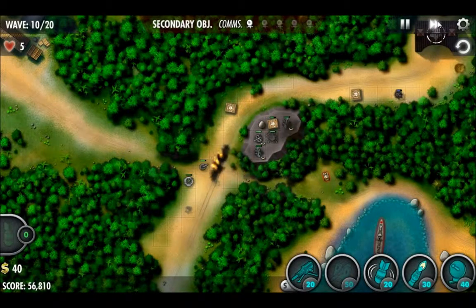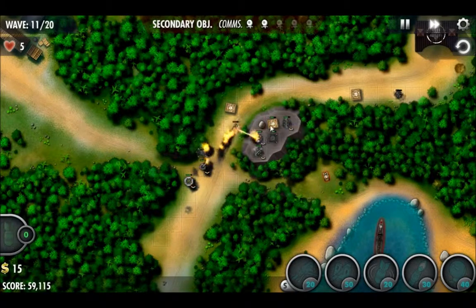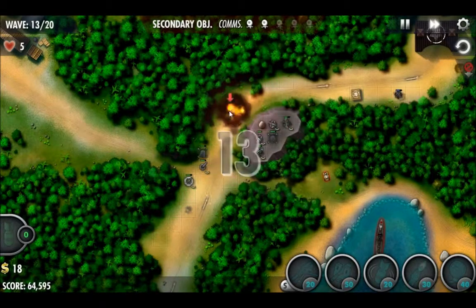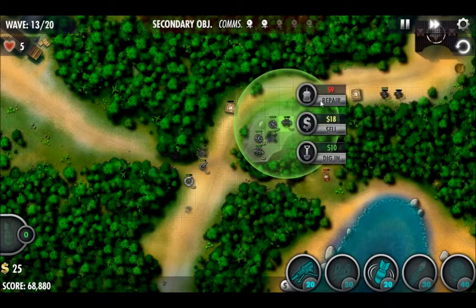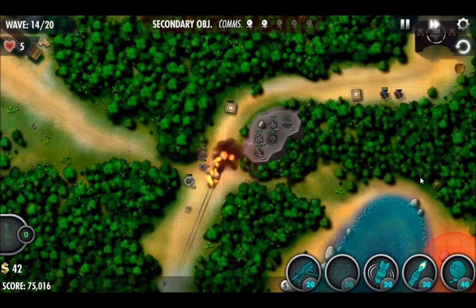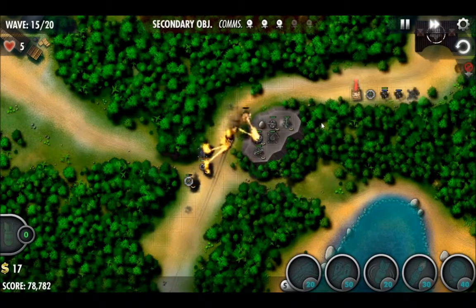We've got a sneak attack, which is that ship in the water, and the only real good way to kill that is going to be with bombs. We'll place another comms tower down and hopefully start accruing some serious interest soon. We got another bomb turret placed and got rid of that pesky sneak attacking battleship or destroyer. Placing another comms tower — even though it's not really within range of anything, it's going to help boost. The bomb turrets don't really get boosted by that.